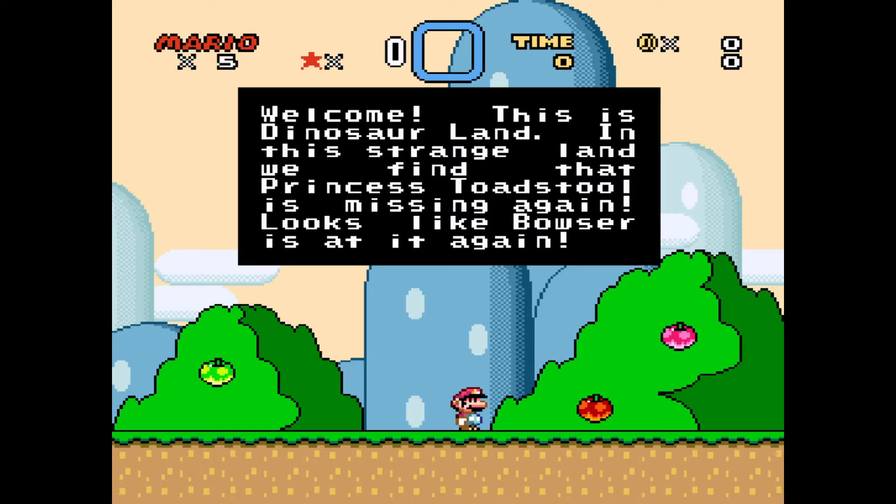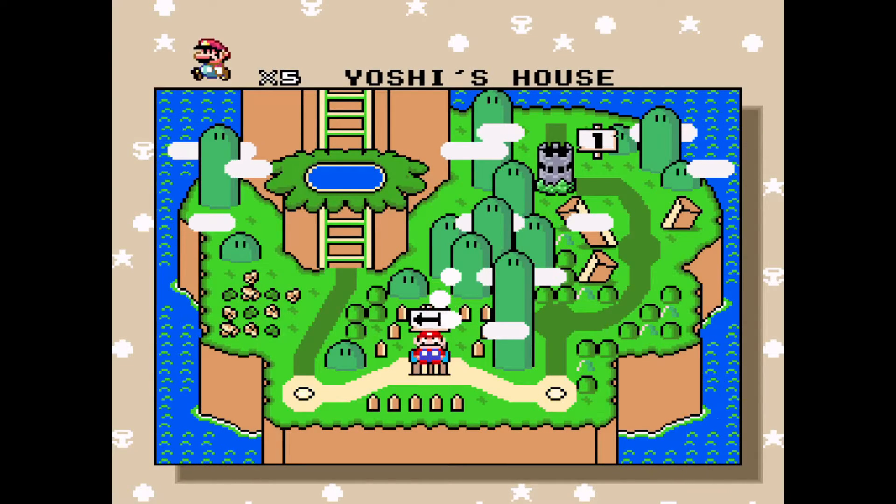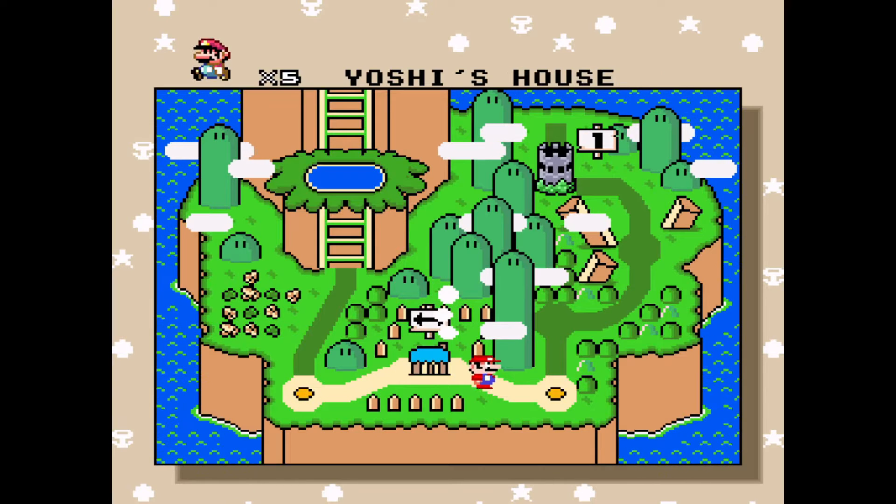In this strange land we find that Princess Toadstool, or Peach, is missing again. Looks like Bowser is at it again - Bowser's kidnapped Princess Peach, or Princess Toadstool as they used to say. We've got Yoshi's House right now. If you look at the top of the screen we've also got five lives, unlike three in the previous Mario games.